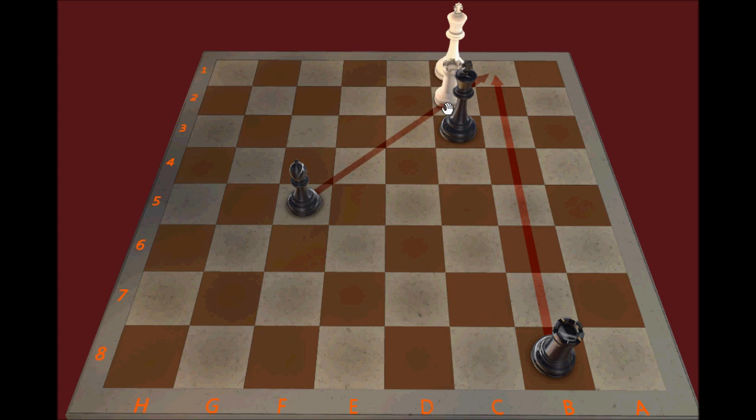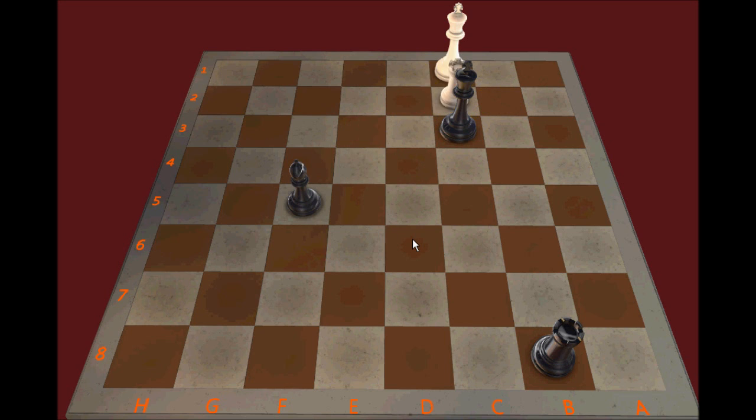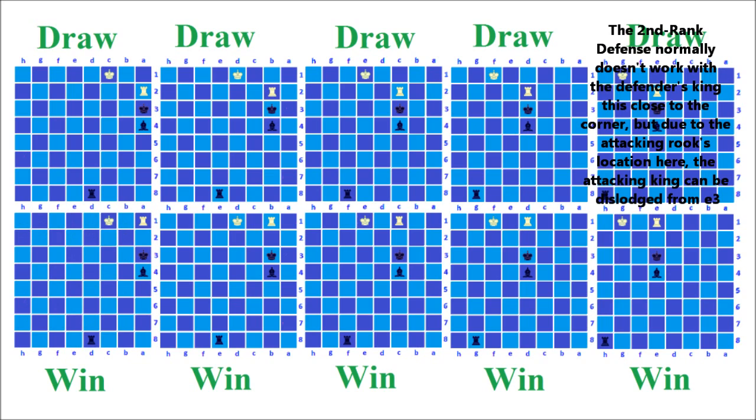Even though Black is threatening checkmate, White can exploit another stalemate. There's really no way for Black's King to keep an aggressive post on the third rank — there's going to be a skewer on the B-file, so the King would just move back, and White can continue to employ the stalemate defense. The second-rank defense aims to keep control of the second rank and then check away the attacker's King when it comes to try to invade on the third rank. Checks coming from the second rank are a lot more dangerous for the attacker; checks coming from the first rank aren't going to be very dangerous.